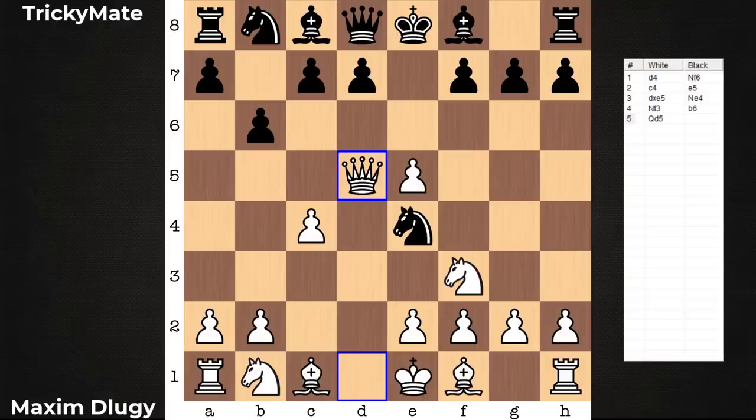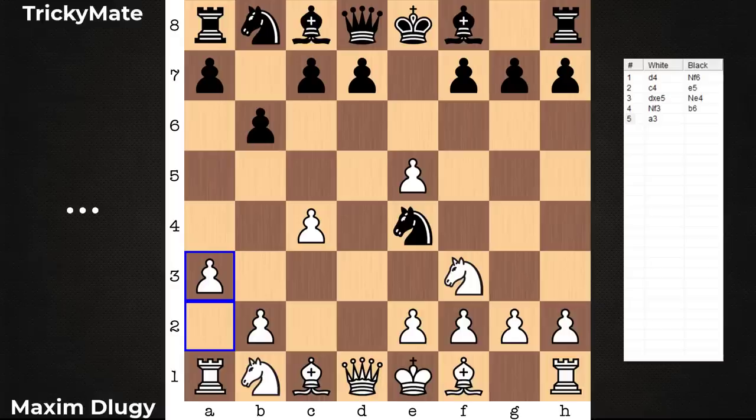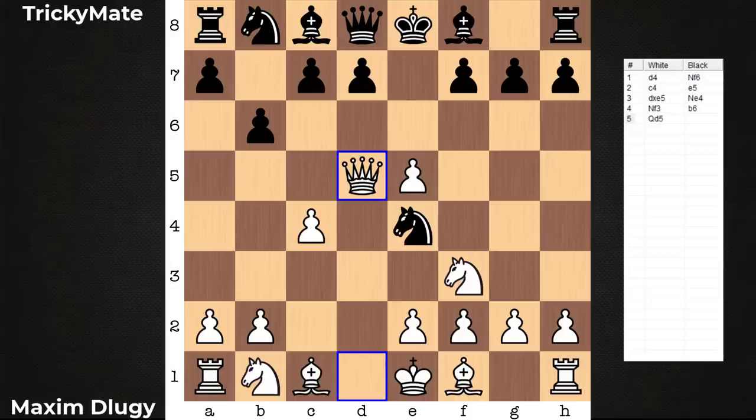Move played in the game: Queen d5, striking the two unprotected pieces. This is not best. One of the better moves is a3, negating any lines connected with the bishop check on b4. In this game, it's Queen d5. The best continuation for black is to give a check, and after a block, to capture on d4, and then play Knight c6. However, we're going to have a little fun here and see the queen trap in action.